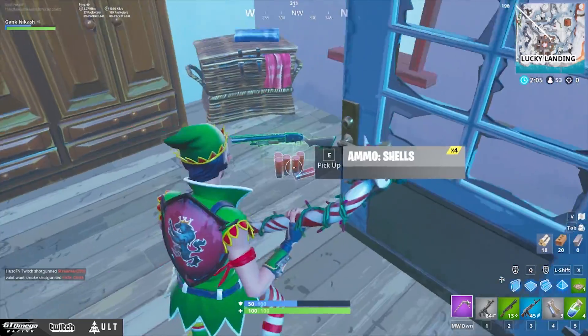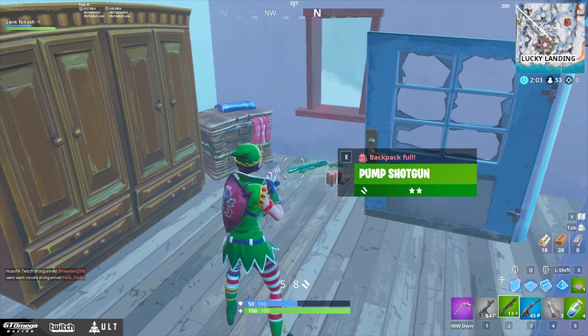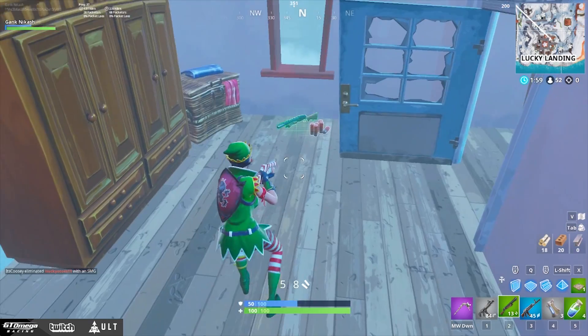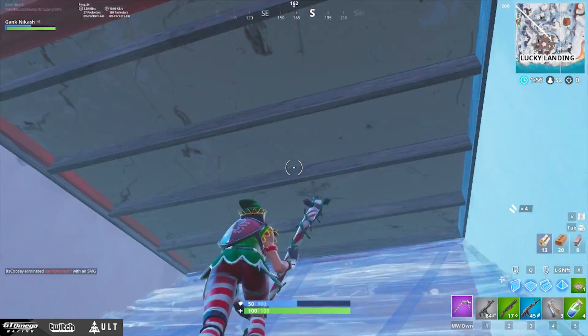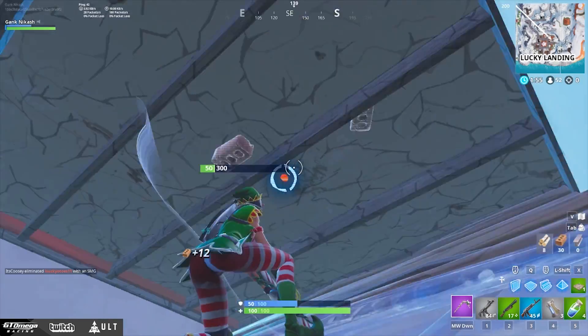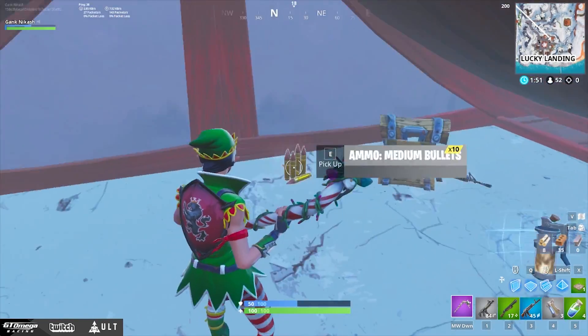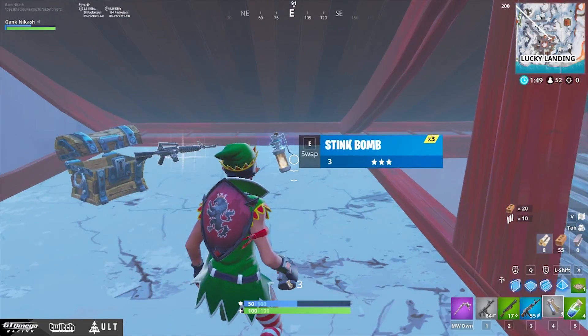If you aim at a gun it's going to pick up the gun, but if you just want the ammo you can run across with your pickaxe and look at the ammo to pick it up. Let's go check out what this chest has for us — okay, we got some stinkers.